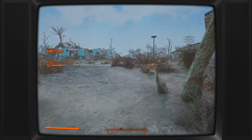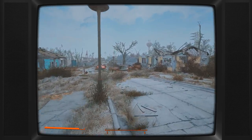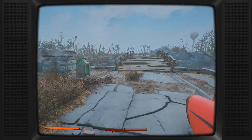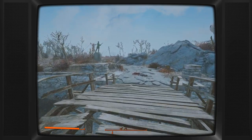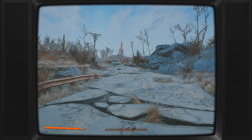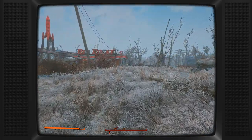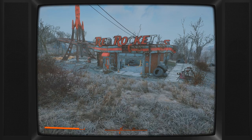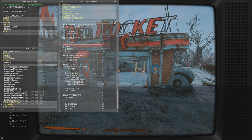So this is 8.0 Retro ENB. As you can see, it adds this CRT overlay, and it adds VHS CRT effects, and it's beautiful. This is what I've always wanted. I think it came out in August of this year — I'm surprised it's taken me this long to find it. This is the dream. So thank you so much, Trey M, for making this and releasing this. The mod requires NAC, Natural Atmospheric Commonwealth, and it also requires that you turn off the game's anti-aliasing, because the ENB has its own anti-aliasing. There are also a couple of other mods I'd like to talk about that fix up some immersion-breaking issues, not with the ENB itself, but with Fallout 4 and how it interacts with the ENB. For the moment, let's look at the options available to us in the 8.0 Retro ENB.